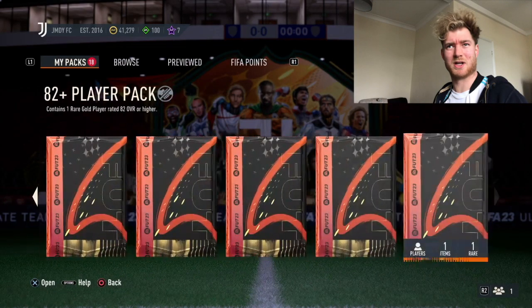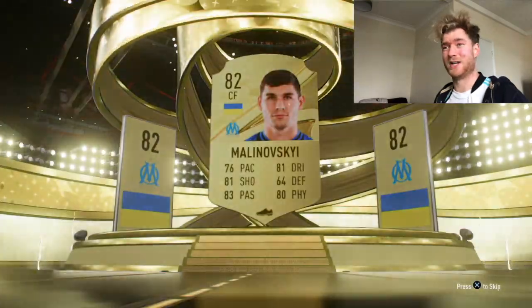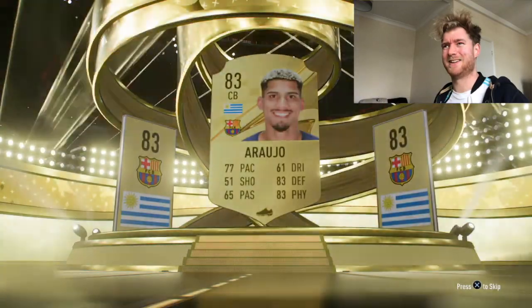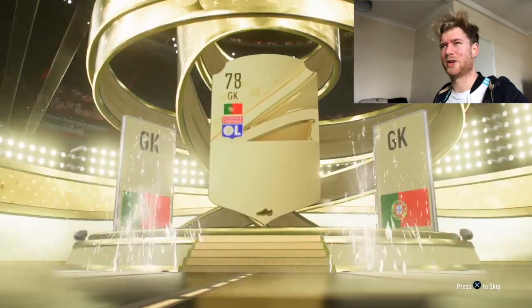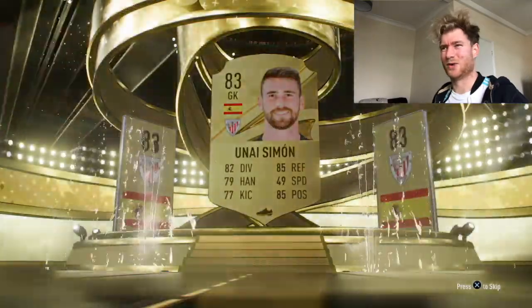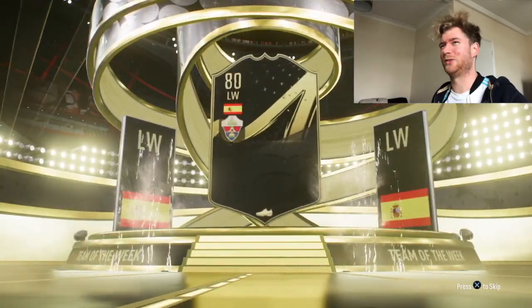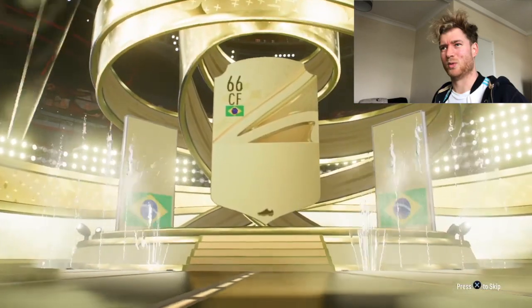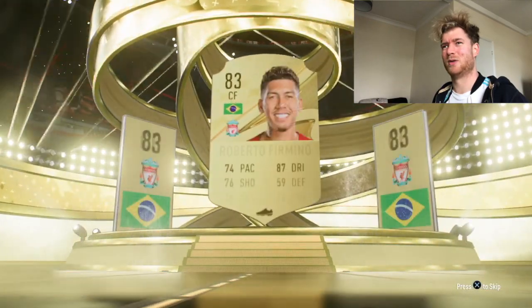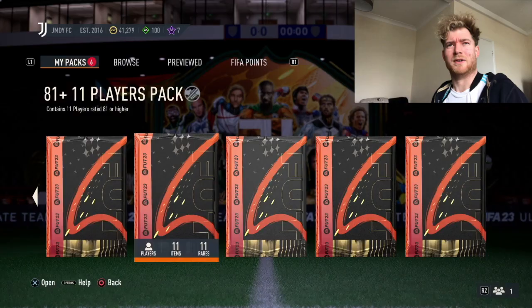A bunch of 82 plus player packs - Martinez, Schlotterbeck, another 82 Ruho. Any chance of a walkout? No, it's not looking good at all. An inform - nice start - Spanish, of course. No walkouts, Brazil for me - no. Havertz highest rated so far, John Stones. That's over, we've got 81 times 11.